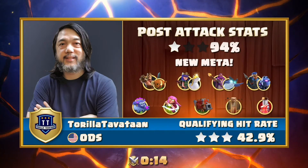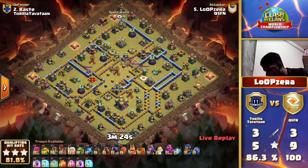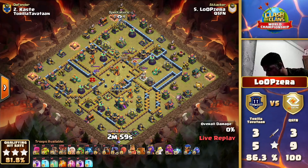The earthquake makes sense on a ring base because the log launcher hits the tunnel more often so you can take it down quicker. But on typical anti-three-star bases, the tunnel is so far back that the earthquake never really gets you any value. A rage inside the core - with the crazy range of those super archers - the tunnel goes down in no time whatsoever. But now we have Loop Zero coming in with the queen charge lalo on this base.